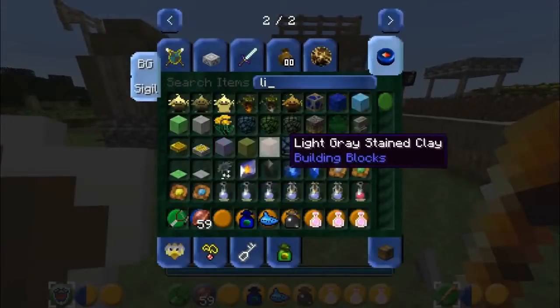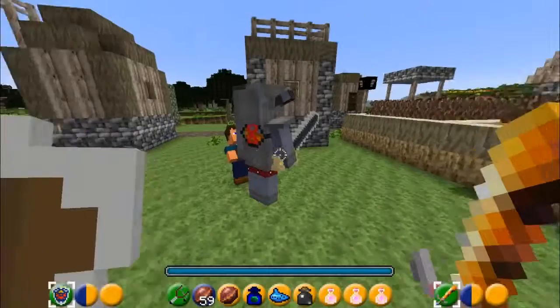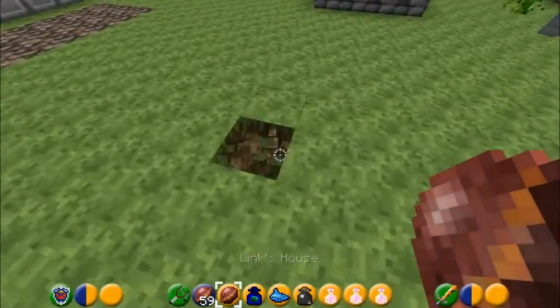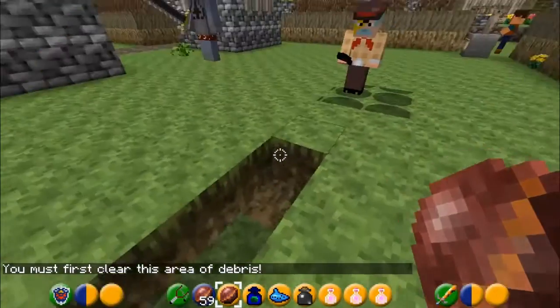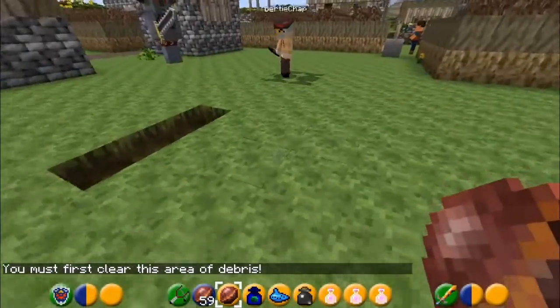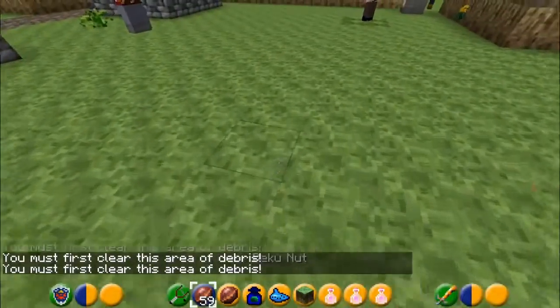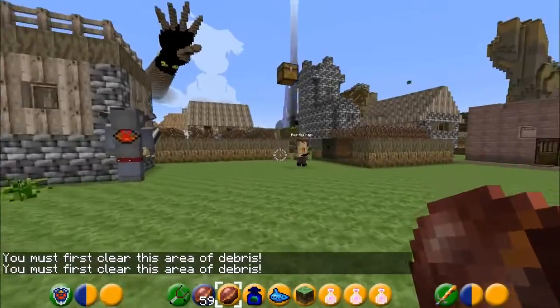Speaking of Link, there's also a way you can actually get Link's house into the game. Did you know that? Well, look - get Link's house spawner like so, dig a foundation one block deep and paste it. You have to have quite a large space in order to spawn his house. There we go - that is, in fact, Link's house, believe it or not.